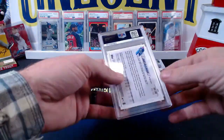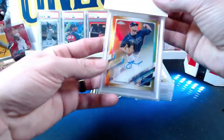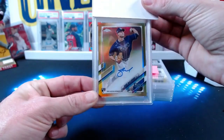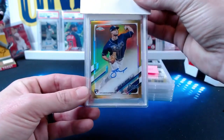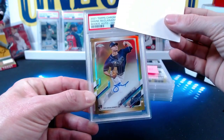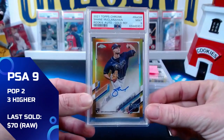It is a Shane McClanahan, who has turned into a great young pitcher. This is the gold auto from 2021 Topps Chrome — it's the Shane McClanahan 2021 Topps Chrome gold refractor auto.